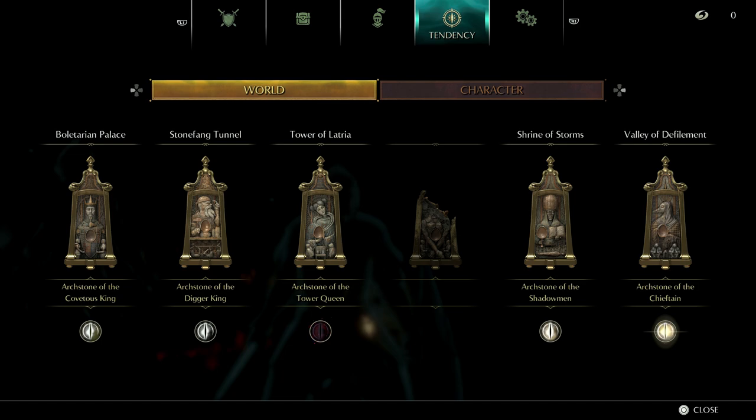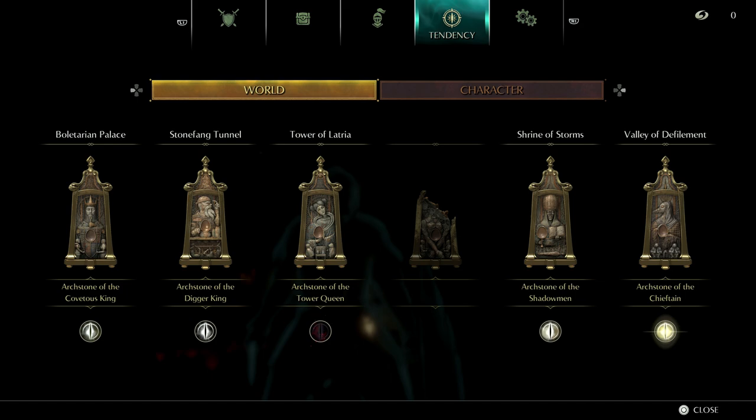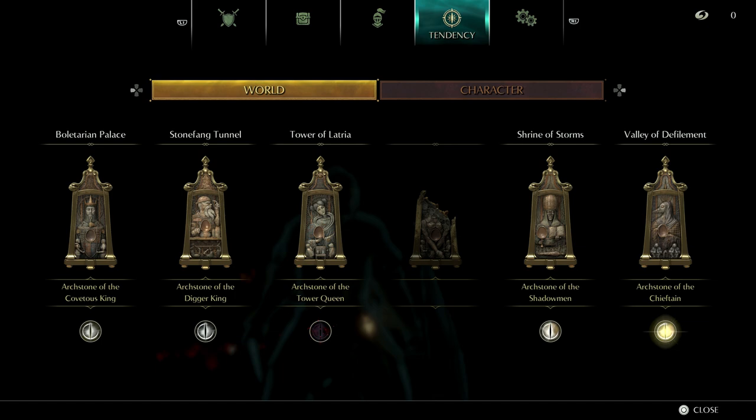The quickest way to reach pure Black World Tendency is to use the Stone of Ephemeral Eyes to restore body form and then die. You want to do that over and over until you reach pure Black World Tendency. If you're starting at pure White World Tendency, you'll need to do that process seven or eight times, depending on how far into pure White you are, because it is a bit of a sliding scale.